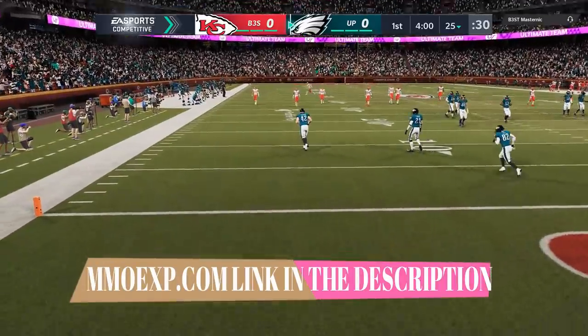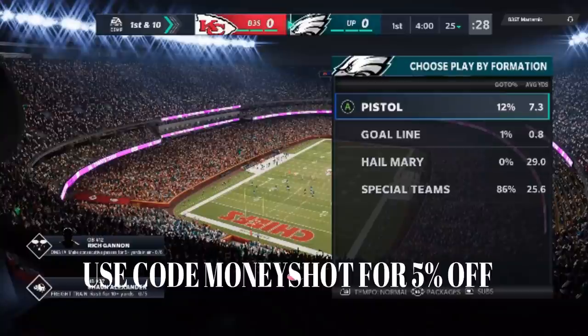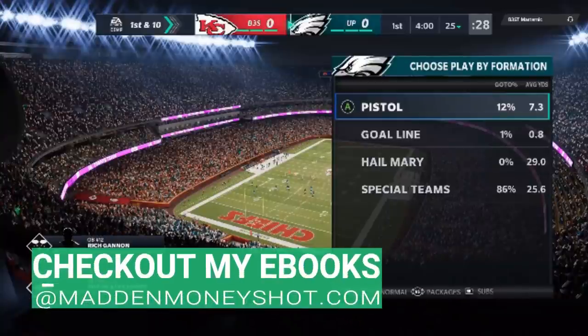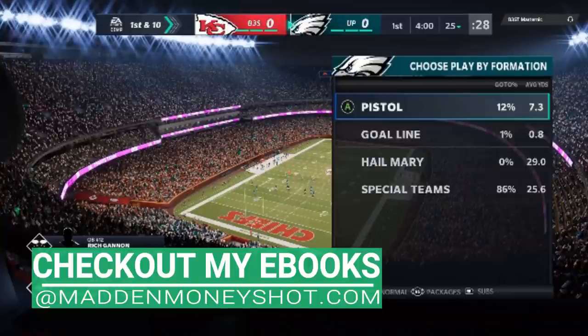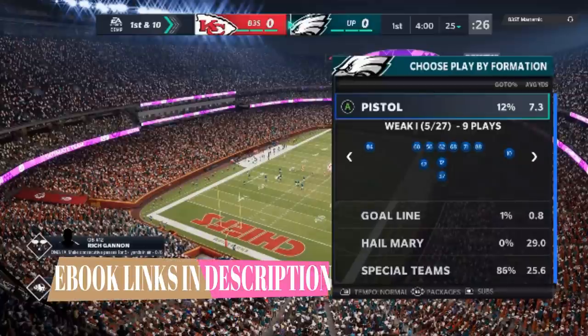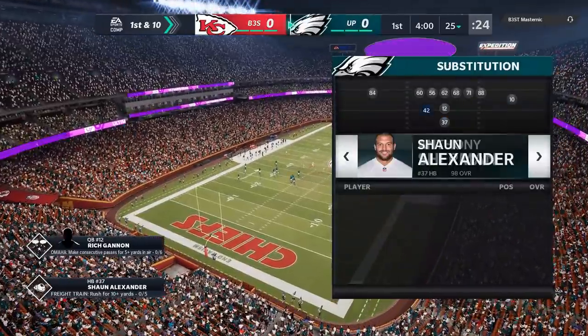If you want to get your MUT team up like mine, check out my coin sponsor at MMOXP.com — link in the description below — and use discount code Moneyshot to get 5% off. I'm in the pistol playbook. You can see there's only pistol plays in this; there's not another formation in this particular playbook, which is kind of weird. I'm still trying to lab it. The formation I picked this playbook for today is the Pistol Weak I.